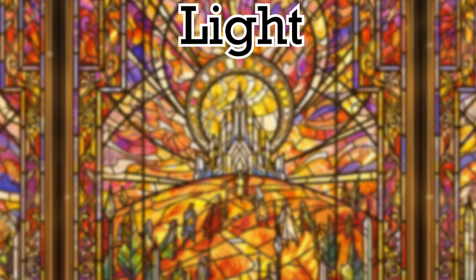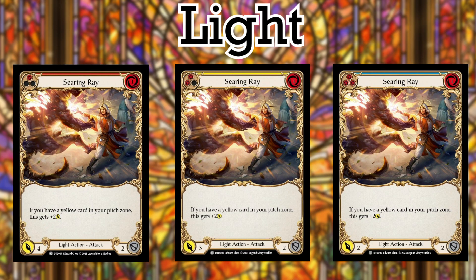Number 1 in the Light section is Searing Ray. While Searing Ray is a 1 for 4, 3, or 2 attack, giving it a plus 2 buff if you have a yellow in pitch can turn the tides in your favor if you end your combo with this. I'd personally only run the red, since it can potentially come in for 6, but to each their own.